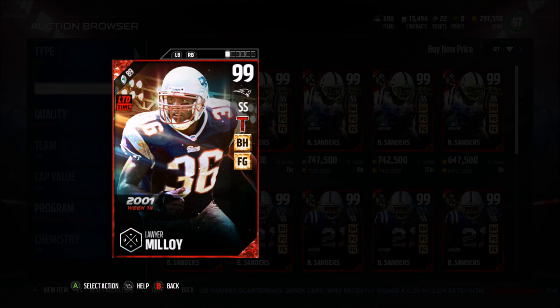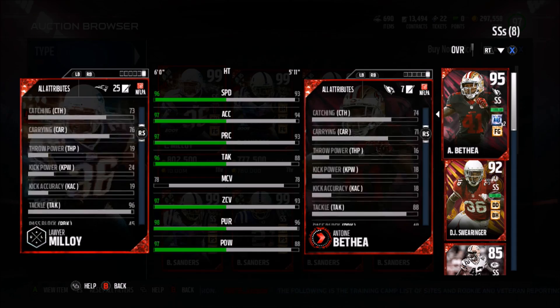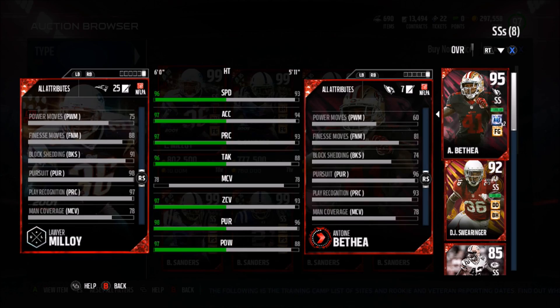Then we have 99 Loya Molloy, with Tip Drill, Big Hitter, and also Field General chemistries. 96 speed, 97 acceleration, with 97 play recognition, 96 tackle, 78 man — it really does not matter for safeties for their man coverage. 97 zone, 90 pursuit, with a 97 hit power, also a 73 catching, 6 feet tall, 94 jump, and a block shed of 91.